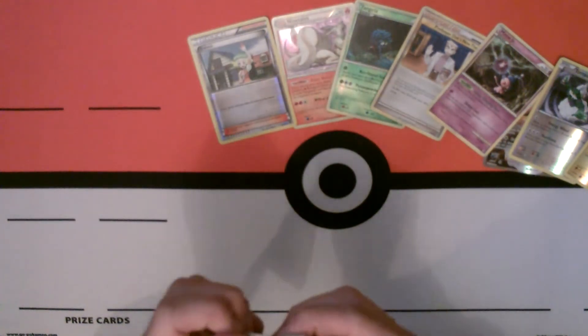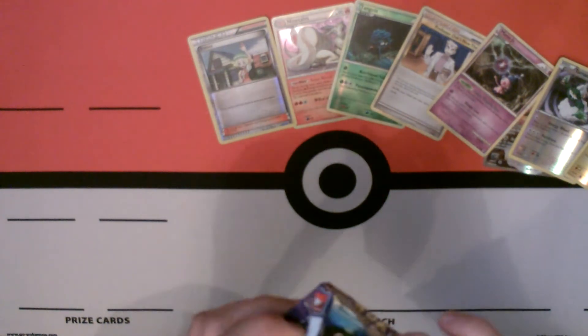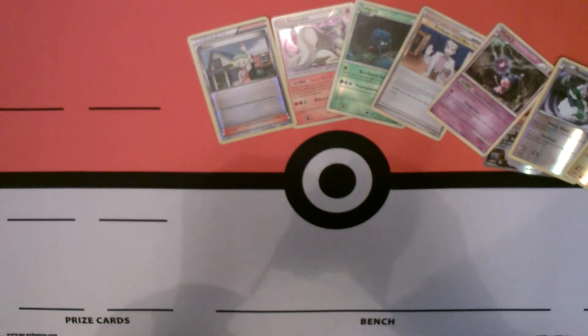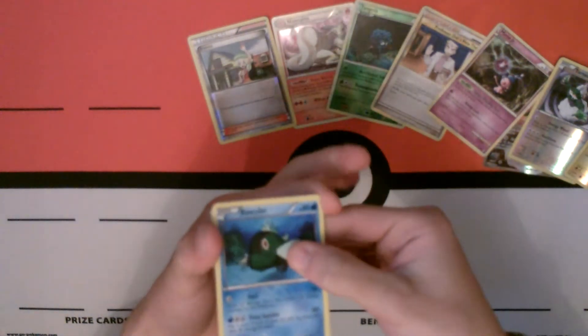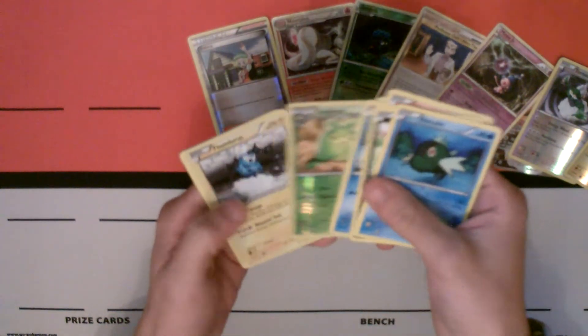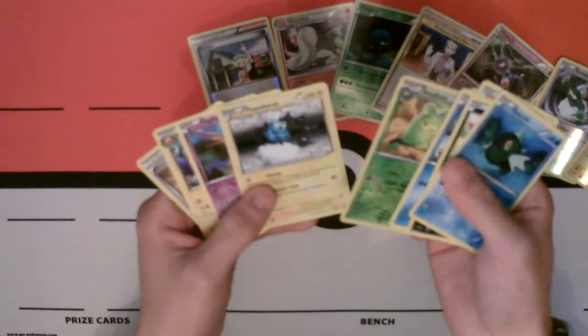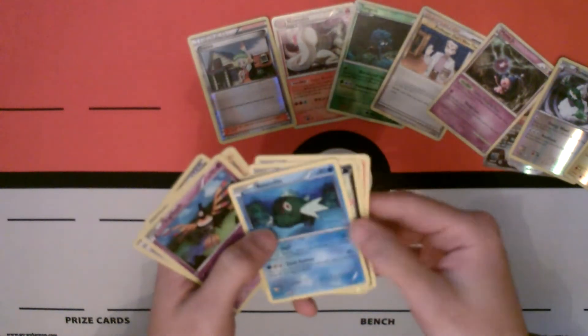My last Emergent Powers pack. The last pack for this. We have a Swadloon. A Thunderous — nice, cool. And a Bouffalant copy as well. Yeah, in all, not too bad.